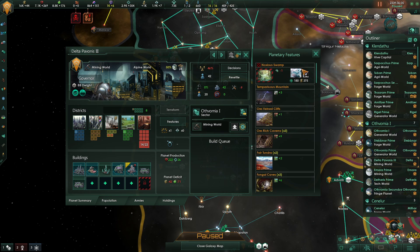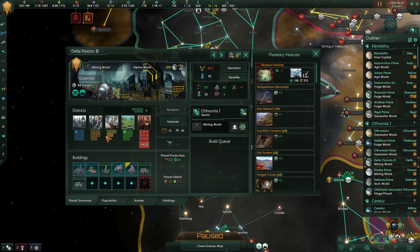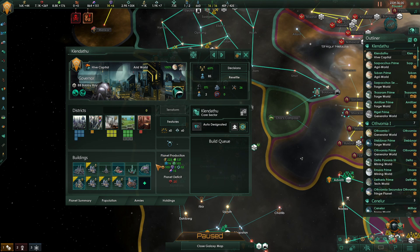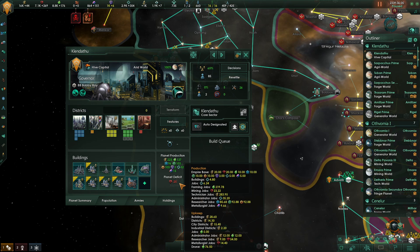Some planets will have something called blockers which stop you from building more districts. If this is the case, hover over this icon to identify what the blockers are, then wait for the technology to become available and research it to remove that blocker — more room means more production. This tab here shows us what our planet produces and what it's costing our empire. As you can see our capital is producing a lot of good things including research, but this does come at the cost of minerals. We actually earn more energy than we're using so there's no upkeep cost for energy. That's the reason we have the mineral deficit — our research buildings are costing us more minerals than we're producing. Keep an eye on this tab and things will become very clear as to why you might be struggling.